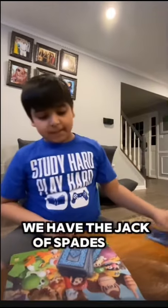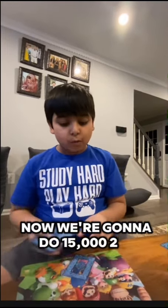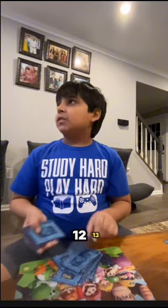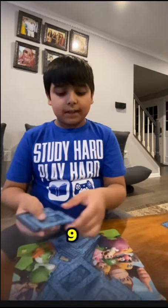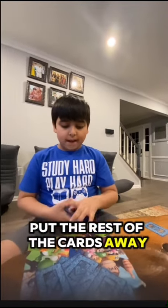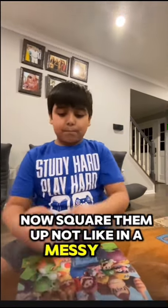We're playing this magic trick. We have the jack of spades here — we're gonna put it on the side. Now we're going to count to fifteen: one, two, three, four, five, six, seven, eight, nine, ten, eleven, twelve, thirteen, fourteen, fifteen. One, two, three, four, five, six, seven, eight, nine, ten, eleven, twelve, thirteen, fourteen, fifteen. Put the rest of the cards away. Now square them up — not like in a messy pile.